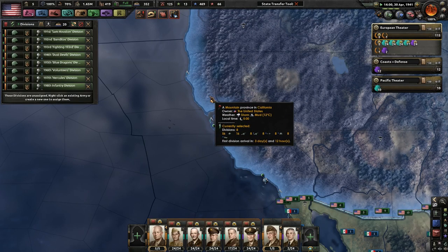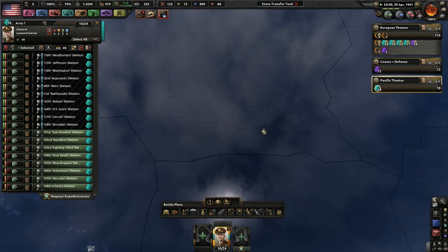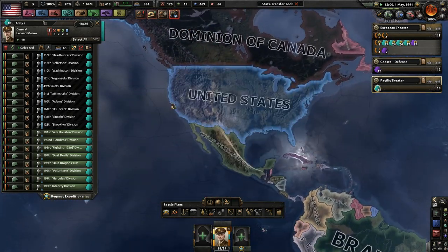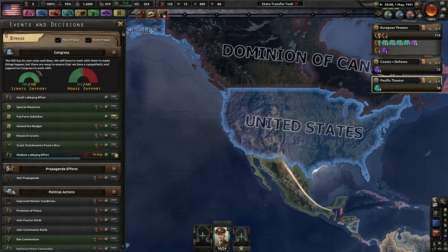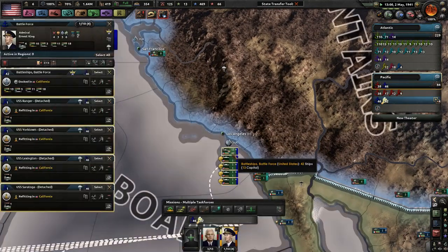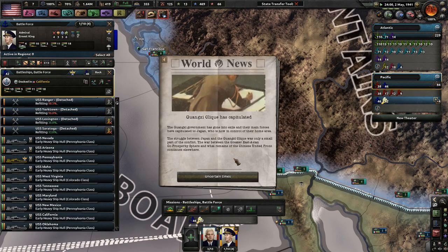A few more military units - eight more divisions will be put under the Pacific Theater. Opposition suffers defeat in the Senate - we've got 10 more senators, even though I already have 100% Senate support. All senators love me, and if you don't, then you hate democracy. Even though we're not a democracy.